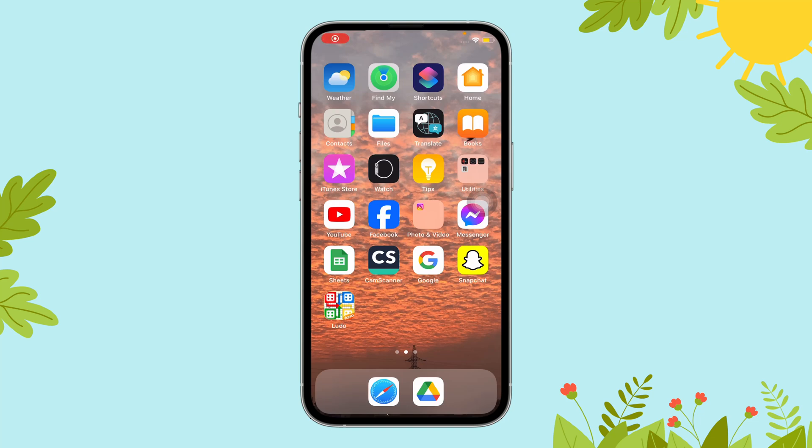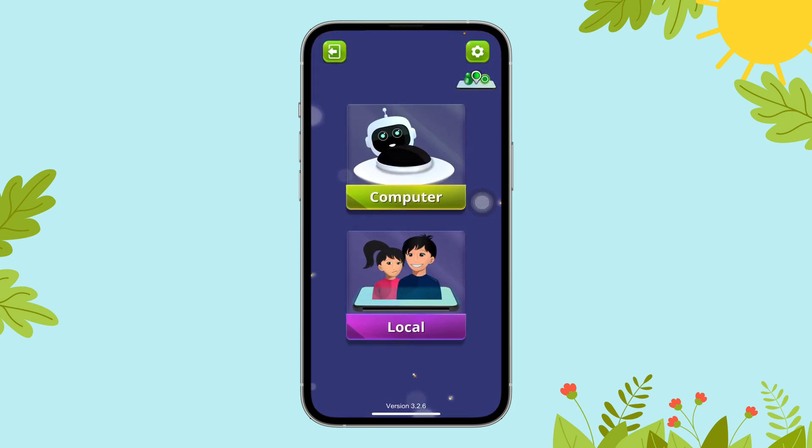Hi everyone, welcome to Gaming Explained. Today in this video I'm going to guide you through how you can play Ludo with your friends. So let's get started. First of all, open the Ludo app on your device. Next, select local.